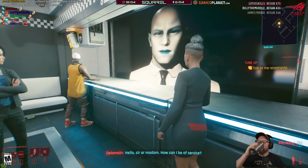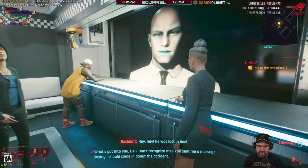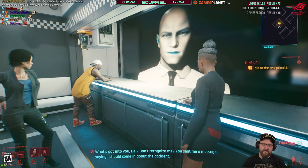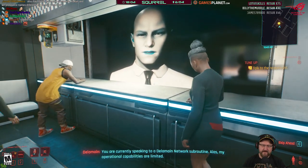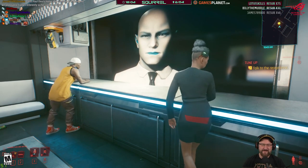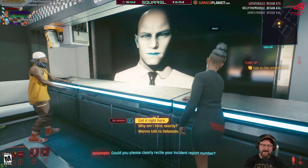Hey Del! Hello sir or madam, how can I be of service? You don't recognize me? I sent you a message saying I should come in about the accident. You are currently speaking to a Delamain network subroutine — my operational capabilities are limited. Could you please clearly recite your incident report? I don't give them any numbers, that's how they find you. Listen, I want to talk to Delamain.